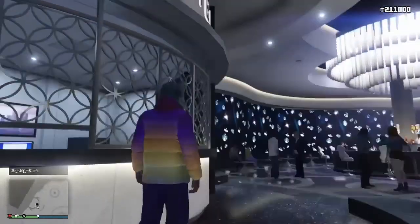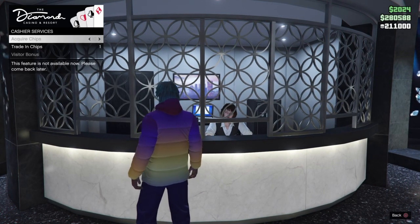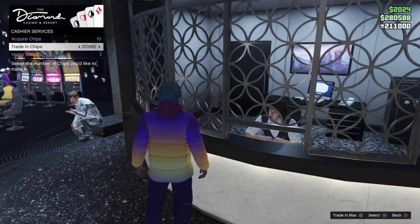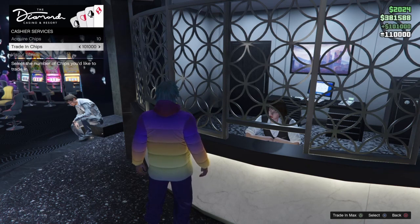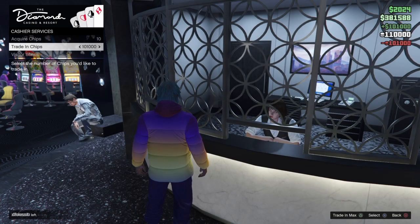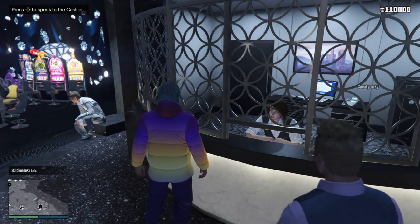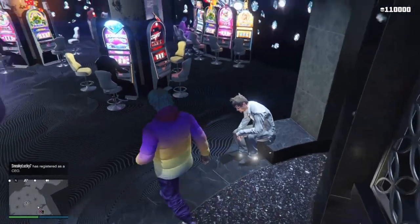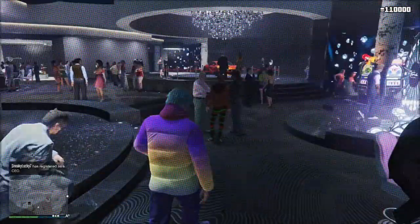At the cashier, press right on the d-pad to deposit chips and convert them to cash. You don't have to transfer the full max — I'm going to transfer 100k. Click X once, click X twice, and there you go. As you can see in the corner, it took 101,000 chips and converted them to money. That's how the glitch works. Remember: if you see the ball is about to land on black, quickly close your application — and as long as you changed your outfit before the round ended, it should work in your favor. See you in the next one!